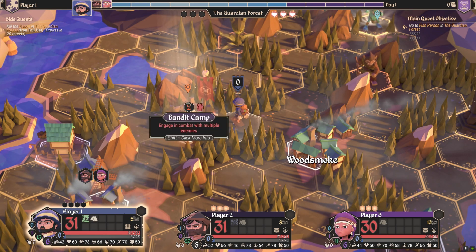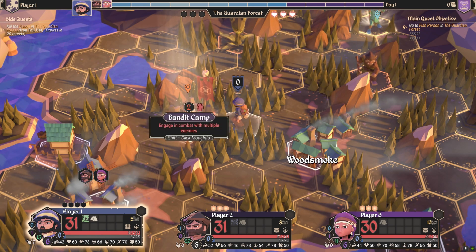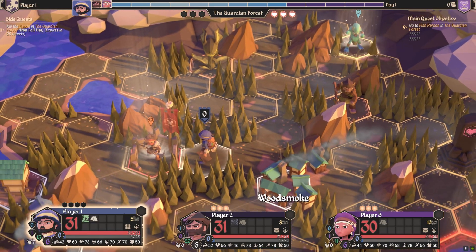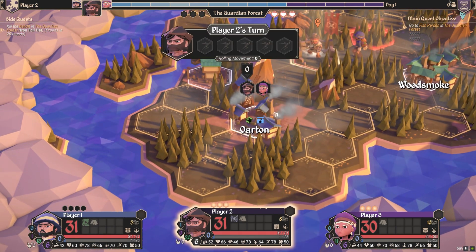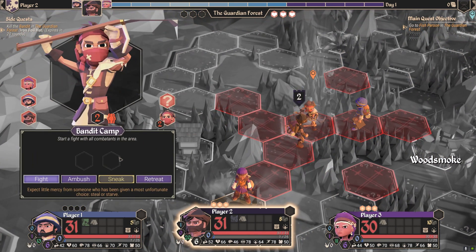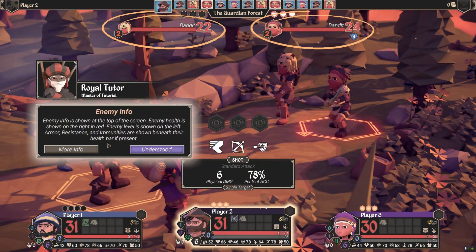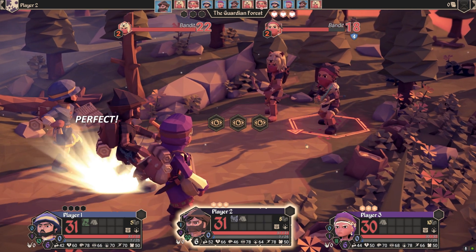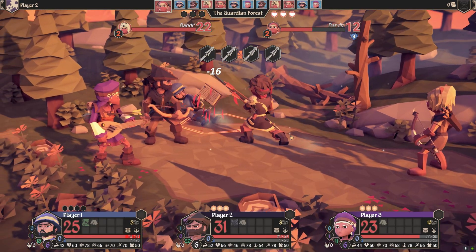Engage and come — okay, can I attack him? It doesn't seem to let me attack. Why can't I do that? Engage in combat with multiple enemies... Oh wait, do I have to end my turn? Here we go — end turn. That's why. Player two's turn — am I also controlling player two? Okay, so I guess I'm controlling all three players.